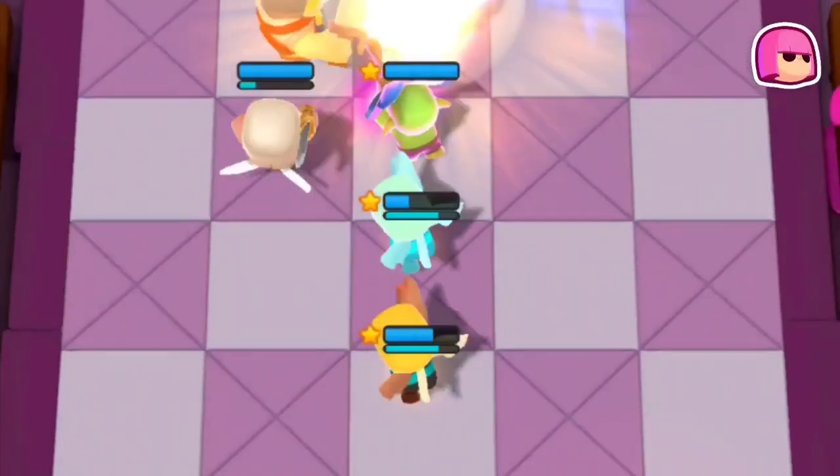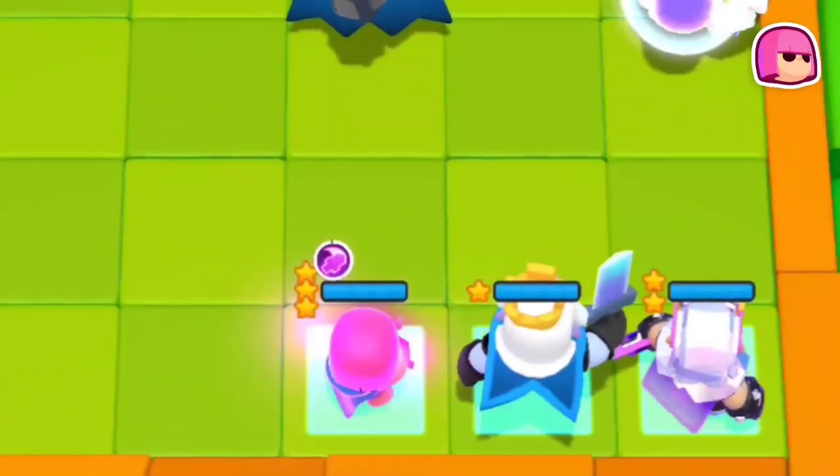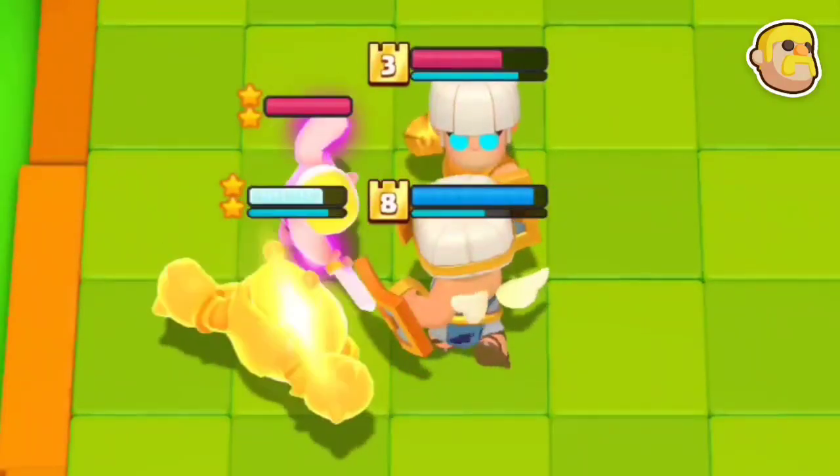Archer could be annoying to deal with. To counter her, place two frontline minis like this, use Magic Archer's third ability, and finally use the Royal Ghost to make your backline invisible.